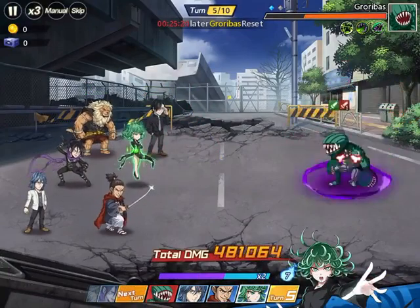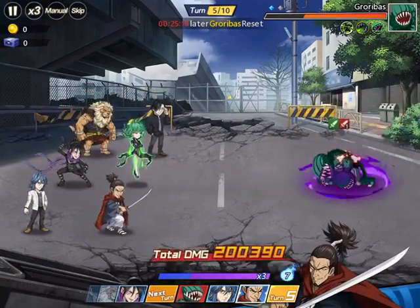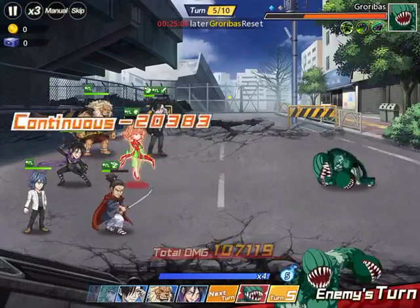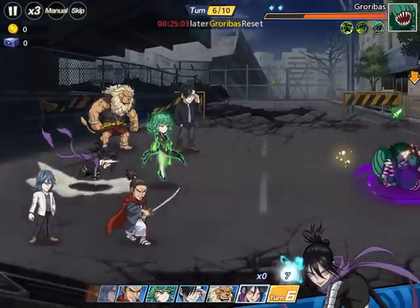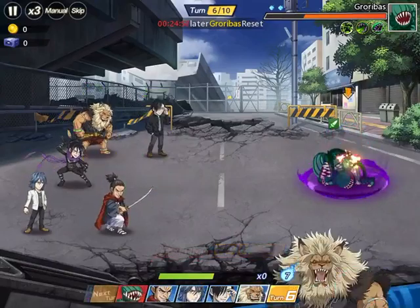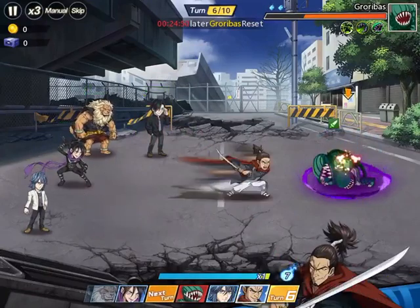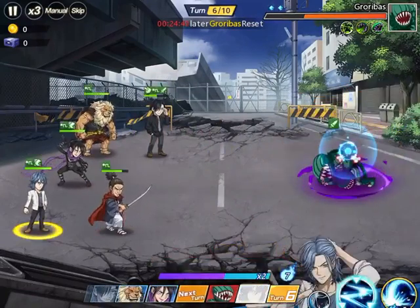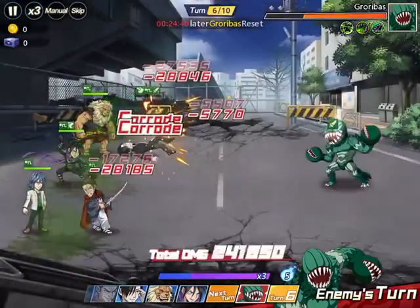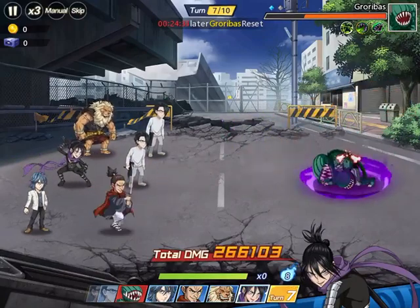Usually it's going to be just Tornado, so she can survive most of Groribas's hits so we can deal additional damage per turn. Sonic should be used after every turn — one turn basic attack to shatter, then next turn ultimate, then shatter again. Just make sure that Sonic is the first one from the team so you don't place attacks from your teammates when Groribas doesn't have any shatter yet.